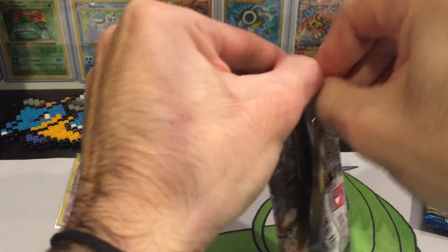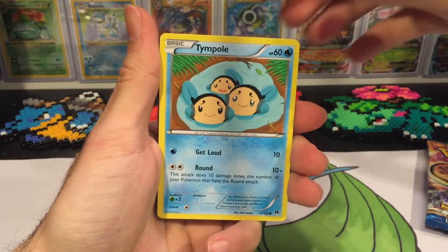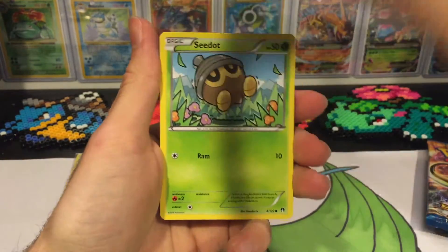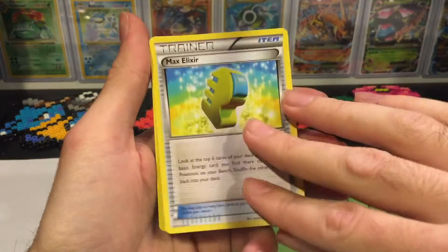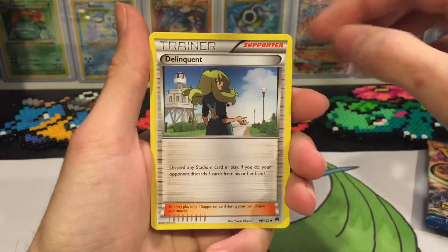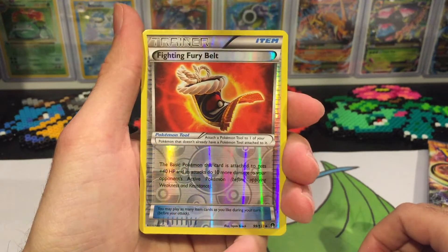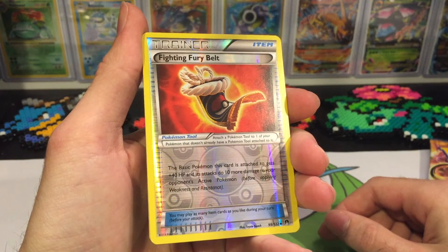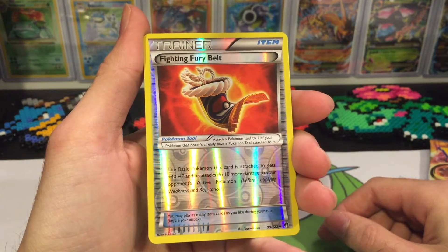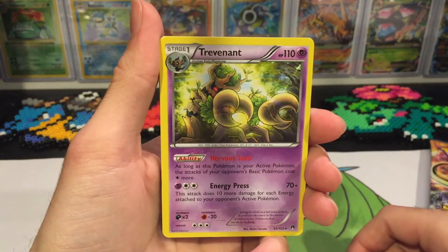Hopefully we can get maybe an EX — I haven't pulled many BREAK cards in Breakpoint yet. We've got C-Dot, Shellder, Chikorita, Froakie, Kricketune, Max Elixir, Delinquent, Delinquent reverse hollow, Fighting Fairy Belt — which is a pretty good trainer card in this set. It's pretty powerful; it does an extra 40 HP to your basic Pokémon it's attached to, and it also does 10 more damage to your opponent's active Pokémon.